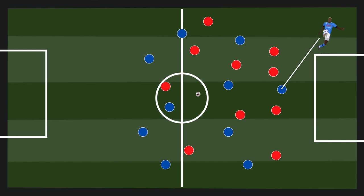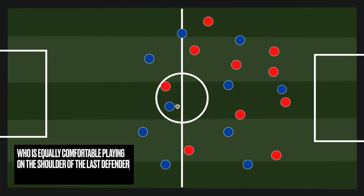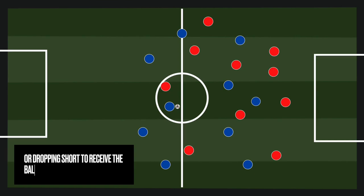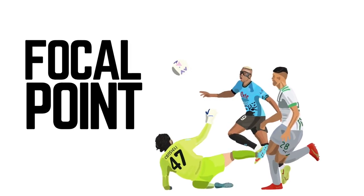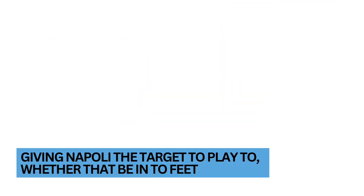Osimhen is a striker who plays up front and is the focal point of the Napoli team. He's a player equally comfortable in a number of different roles. He can play on the shoulder of the last defender, looking to run in behind and get through on those through balls using his great pace. Alternatively, he's able to drop short to receive the ball from midfielders and defenders while under pressure, keeping possession for the Napoli team. Whatever he decides to do, he's always the focal point — able to be the highest player up the pitch and get on the ball, giving Napoli a target to play to.